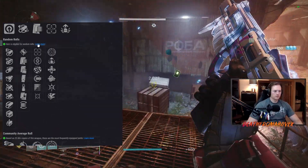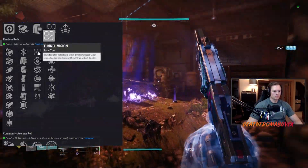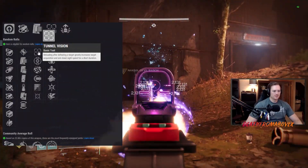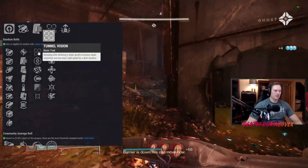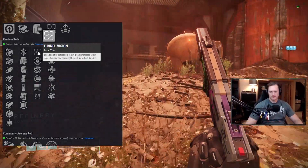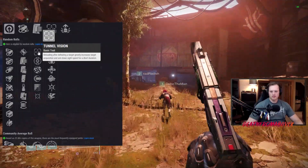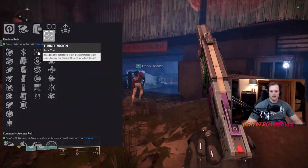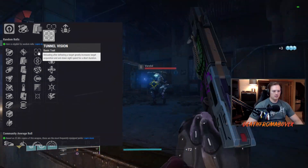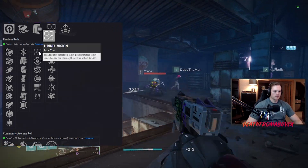This is fun — we got some new perks here, some old perks, and I haven't really applied my brain to a sidearm in a long time. New perk: Tunnel Vision. Reloading after defeating a target greatly increases target acquisition and aim down sight speed for a short duration. It does a pretty good 25–30% increase to ADS speed. Target acquisition — I never tested it, but it says it's doing it. I believe it — basically means the hitbox gets bigger for a little while. I think it lasts for about 10 seconds. It's a pretty long perk. There's a countdown for some of the new perks; I don't remember if that was the one with the 10-second countdown.